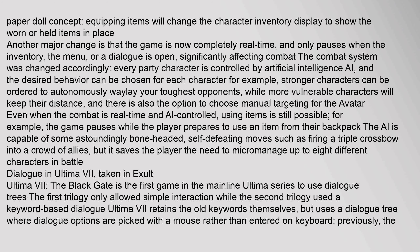Another major change is that the game is now completely real-time, and only pauses when the inventory, the menu, or a dialog is open, significantly affecting combat. The combat system was changed accordingly — every party character is controlled by artificial intelligence (AI), and the desired behavior can be chosen for each character. For example, stronger characters can be ordered to autonomously waylay your toughest opponents, while more vulnerable characters will keep their distance. There is also the option to choose manual targeting for the Avatar. Even when combat is real-time and AI-controlled, using items is still possible — the game pauses while the player prepares to use an item from their backpack.